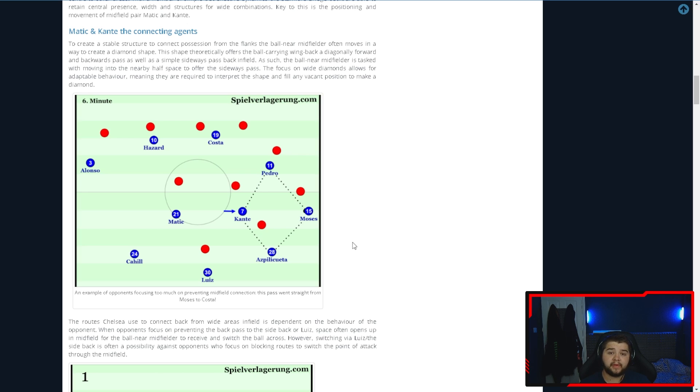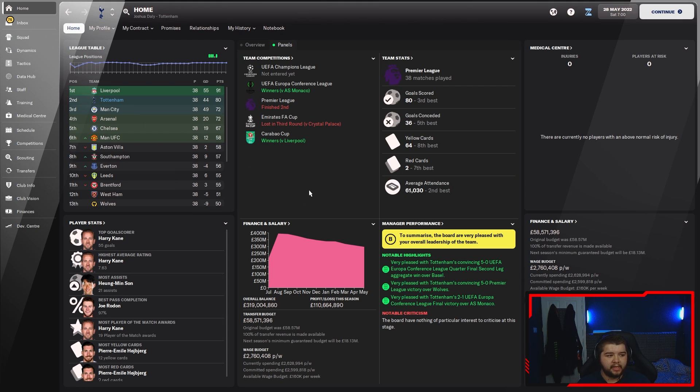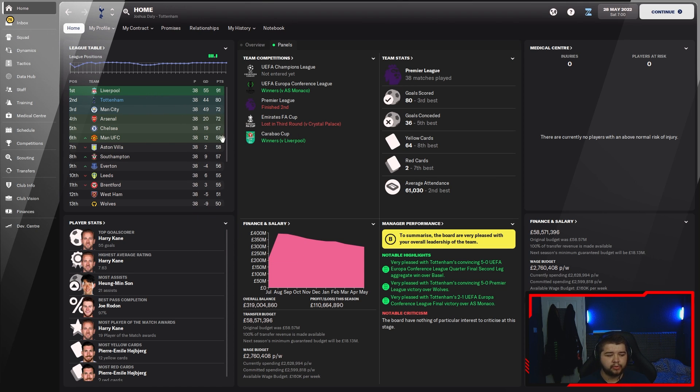Let's get into the first save, which is going to be with Tottenham. We had a very good season - we didn't manage to win the league. But are they going to win the league in real life? Still a very solid season. Liverpool just had one of those seasons where they absolutely dominated. I am playing on the up-to-date database so they have got their new signings. Surprised by City not doing as well as I thought. We managed to finish in second place and also win the Conference League against Monaco in the final. We were the third best at scoring goals and the fifth best at conceding.